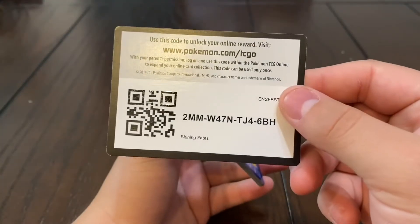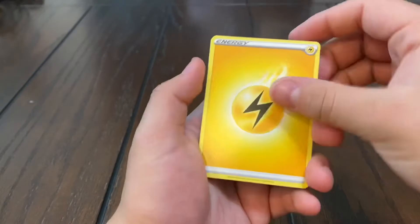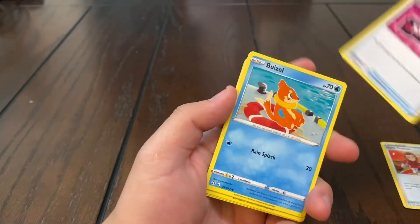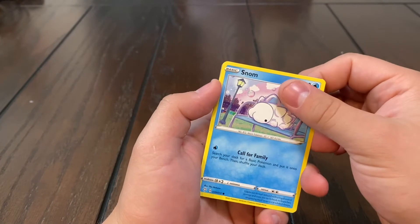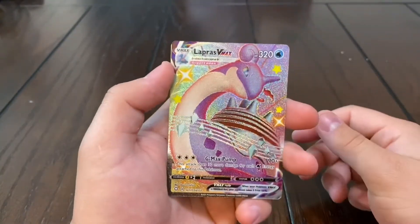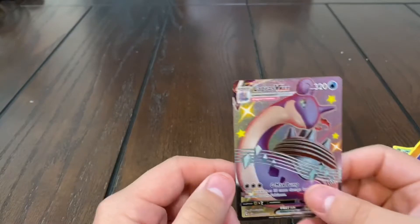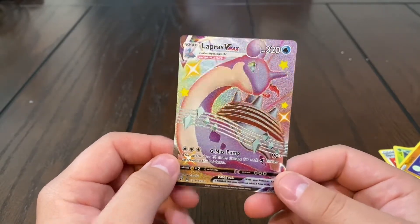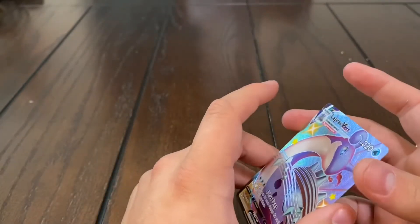All right last pack, let's get a shiny, come on! We got that lightning energy, Luxio, Gym Trainer, Team Yell — oh no it looks like a dud. Rowlet, Trapinch, Snom, Grookey — it can be something good, it can be a V-Max — and we got a Lapras V-Max! Let's go! And then a Celebi regular rare. This is one I really wanted to get. Lapras V-Max shiny — this thing's beautiful!